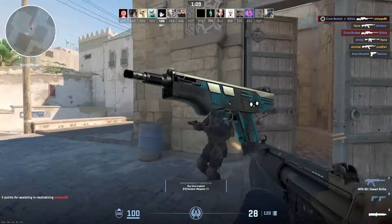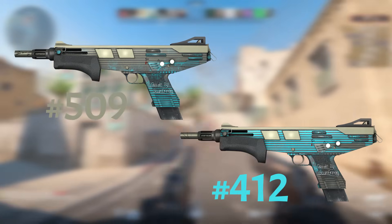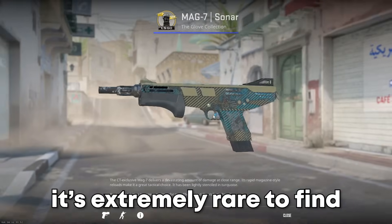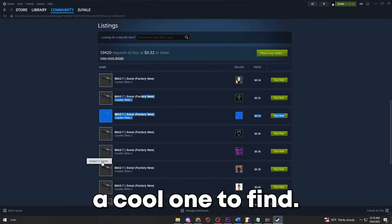The next skin is the MAG-7 Sonar. This is a pattern template skin, which makes it pretty easy to guess what people look for. Getting a full gray or full blue across the length of the gun makes the gun much more unique than the other patterns. It's extremely rare to find one of these skins with the colors lined up perfectly, so it's definitely a cool one to find.